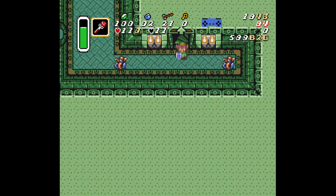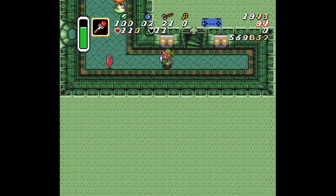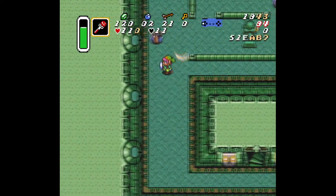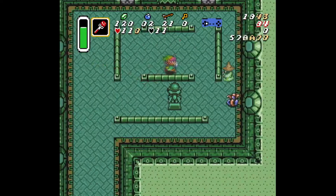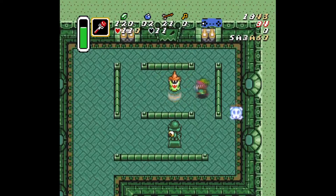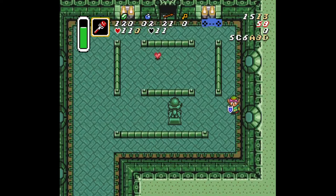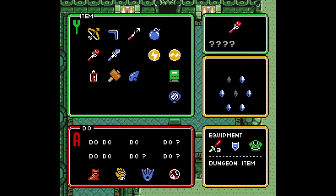Our first main issue is these Popos — they can kind of randomly walk around, which is not very fun. We have the Wizroves that kind of pop in and out, and then of course the Beemos shooting at us while we're trying to kill all these enemies. So it's quite the difficult room to deal with, but if we know the right strategies, we can make it a bit less horrible.